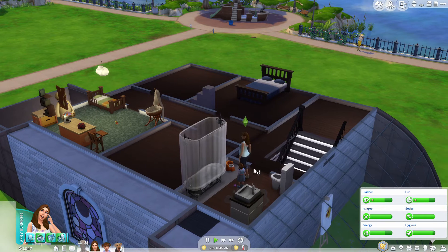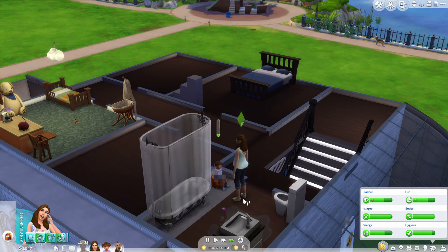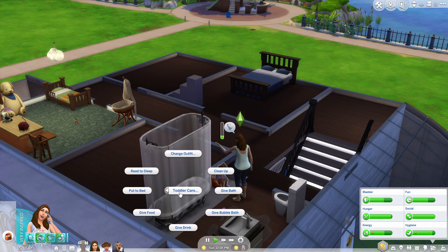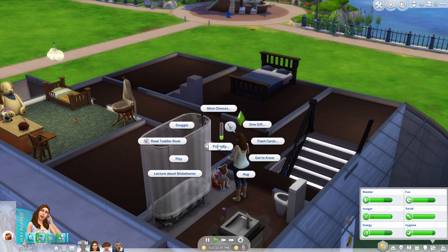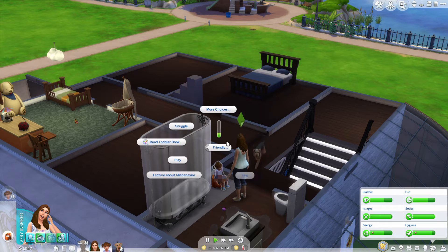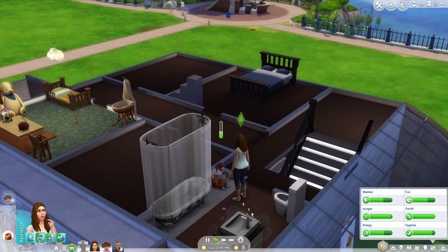It's kind of nice too that they gain skills without you really doing anything. She's gaining potty and walking skill just on her own, aside from the first little bit where you have to teach her to use the potty chair. They do it all on their own, which is so much easier than the last one where you have to spend hours of your sim's lives teaching them stuff. Though it was easier to build relationships with them when you did that.